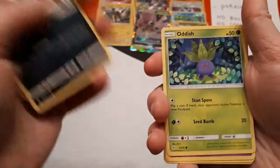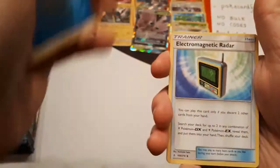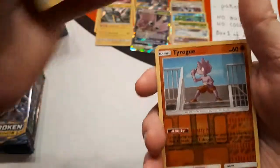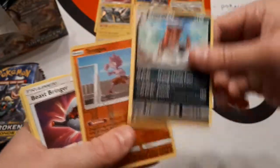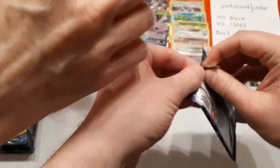Sandshrew, Maractus, Oddish, Mischievous, Salandit, Water Energy, Electromagnetic Radar, Frogadier, Beast Bringer. The reverse is Tyrogue and the rare is Krokorok. Put that in the rare pile. This set is massive — I say that every time we open up the set. It's just huge. We have opened a lot of this set on camera and off camera, and yet there'll still be moments where we get a card I genuinely have not seen at all.